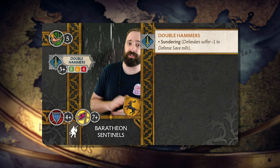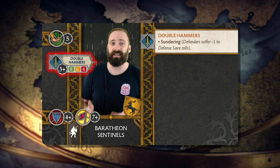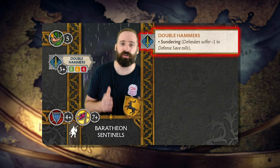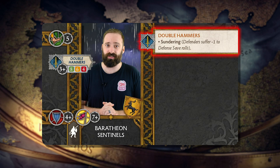Coupled with a respectable 4-plus armor save and morale of 7-plus, the Baratheon Sentinels have the highest dice pool of any of the units in the Baratheon Starter Set, hitting with 8 dice on a 3-plus at full strength. Their double hammer ability has Sundering, and this is going to be great as a flanking unit, doing a ton of damage to even heavily armored units when they stack those bonuses for a completed flank or rear charge.